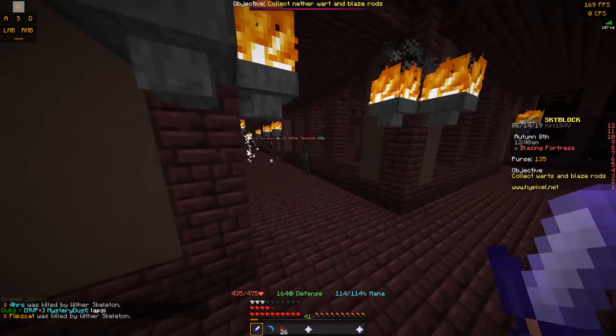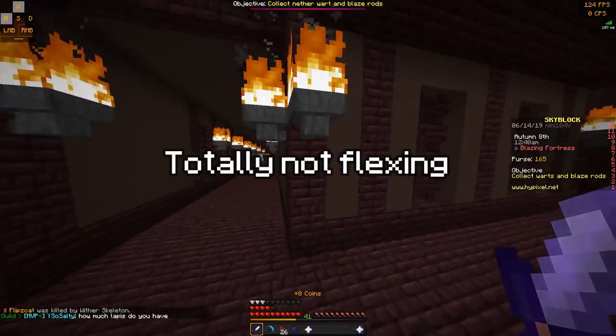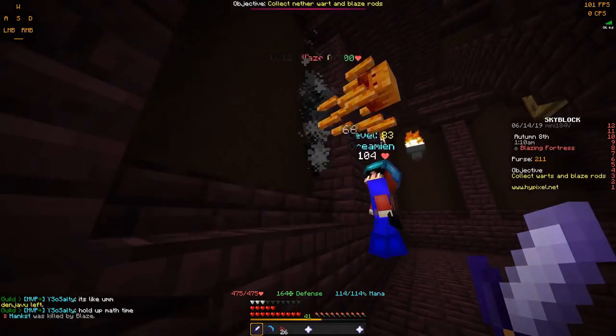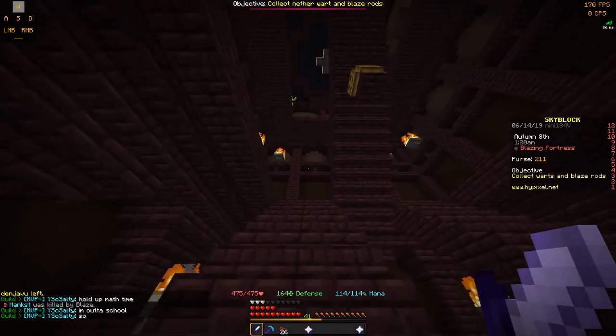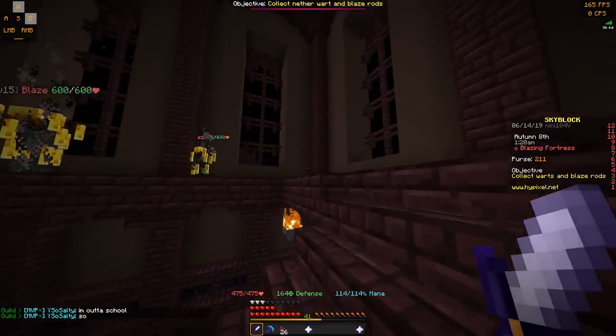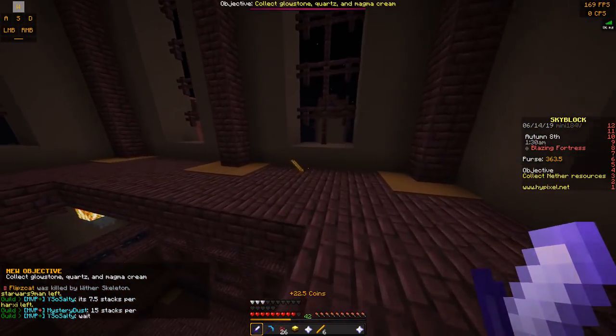Wow, is your sword a one tap? The sword did one tap — yeah, one tapped him. Oh, there's a blaze here. We need blaze rods. Where's the blaze? I think there's a spawner up here. Oh, there's another one. Yeah, there are multiple here. Okay, I think I got the objective — I keep dying though.